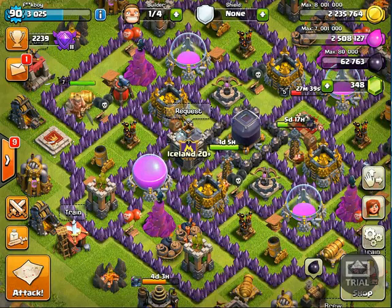I found the base I'm gonna take — it's a pretty badly upgraded Town Hall 9 base, and I think there are no giant bombs in here. That's why I'm taking it; I don't want giant bombs to destroy my troops, especially since I just got hog riders at level two, which is really low.